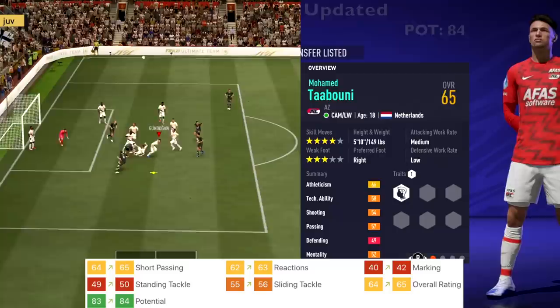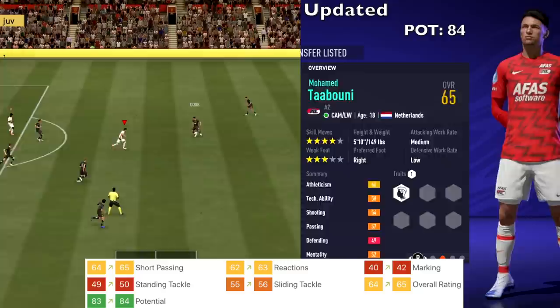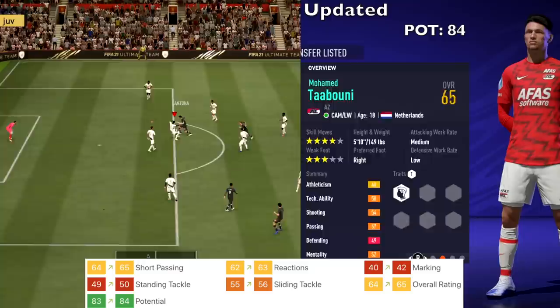Mohamed Tarbouni from AZ — 18 years old — got upgrades to short passing, reactions, marking, standing tackle, and sliding tackle. His overall went from 64 up to 65, and potential went from 83 up to 84.